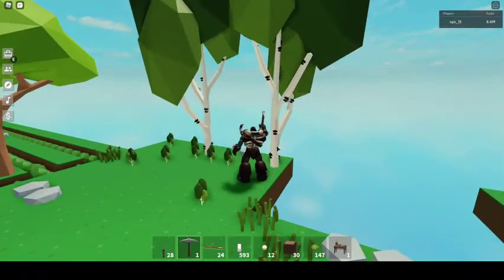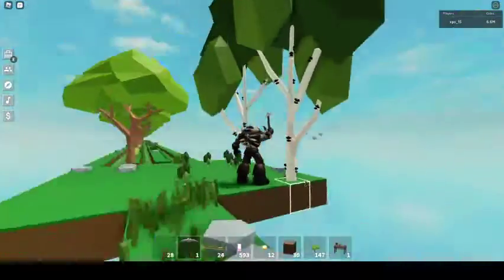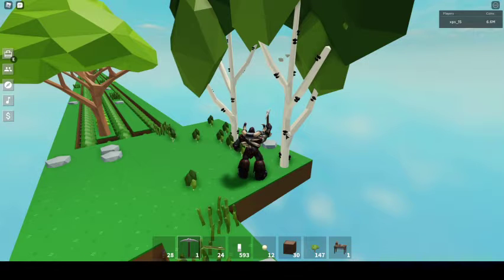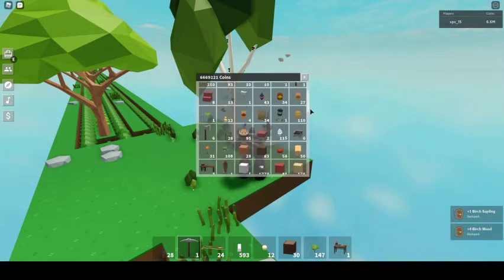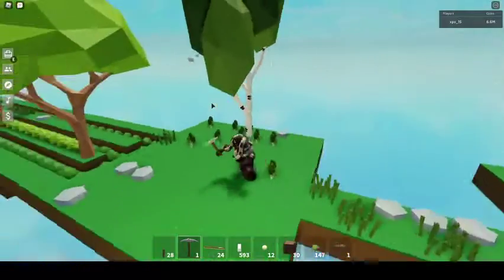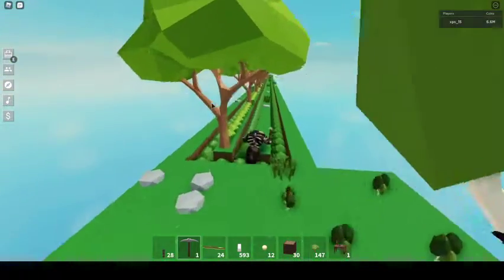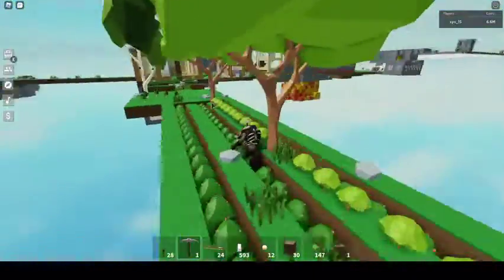We have trees, and as you can see it looks like Minecraft — that's basically what the devs did, they copied Minecraft. They also have new sounds now. You can see I got birch wood and it doesn't look unique anymore, it's literally Minecraft. Why do I have 176 birch wood? Birch wood giveaway to whoever actually comments in the description — you can have like 50 birch wood.